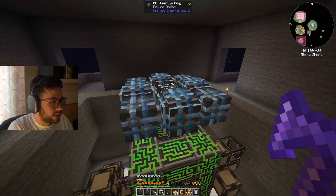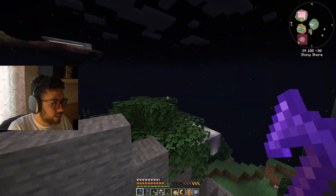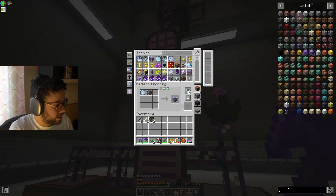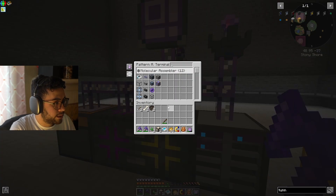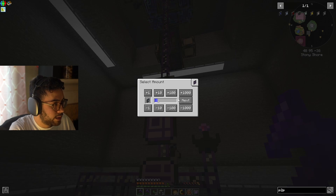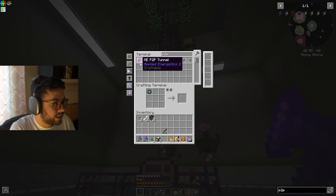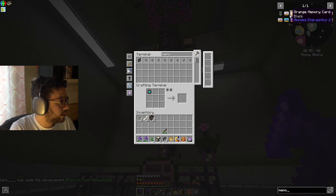These are quantum rings. What these allow me to do is wirelessly transfer items from one location to another — from over there to our network over here. Let's set up a couple of P2P tunnels and set up a pattern for this. Then in our regular crafting terminal, type in P2P and craft — we should be able to craft a couple. We just set up a quick recipe and it automatically crafts items for us. We'll also need a memory card.